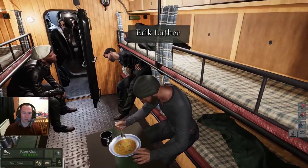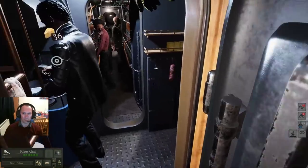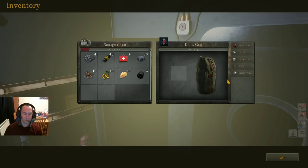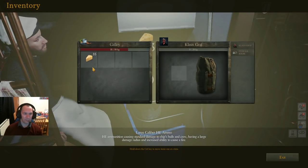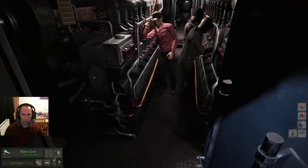These are crew bunks. There's a table into the galley and a storage room which keeps the storage for the boat — very useful, maximum 4,000 kilograms. The galley is where the cook prepares the food and all those good things.